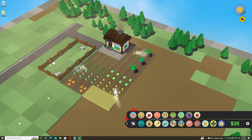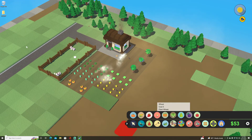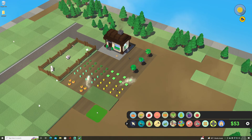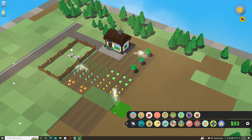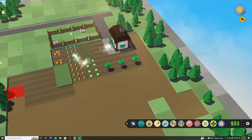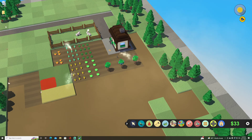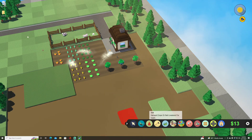I'm going to go ahead and sell those wheat squares — we've made our money. Now I'm going to plow ten more squares to expand. One, two, three, four, five, six, seven, eight — and I can't go there because the trees are hanging over a little bit. So let's grab some more wheat to plant, and when we get more money we'll cut those trees down.